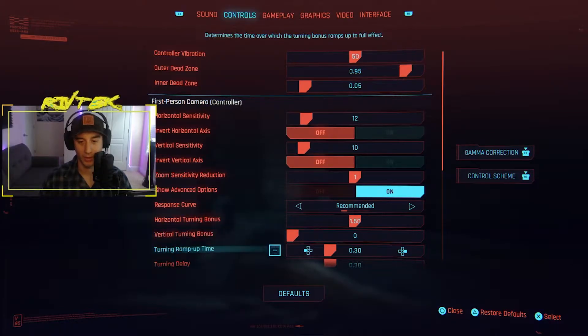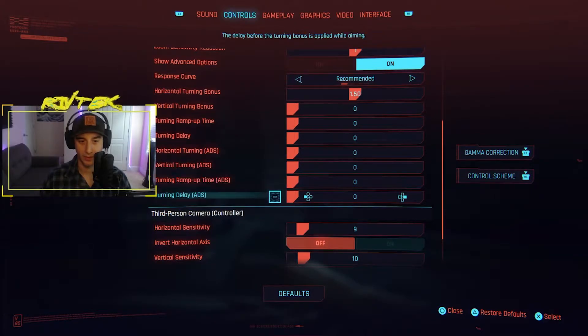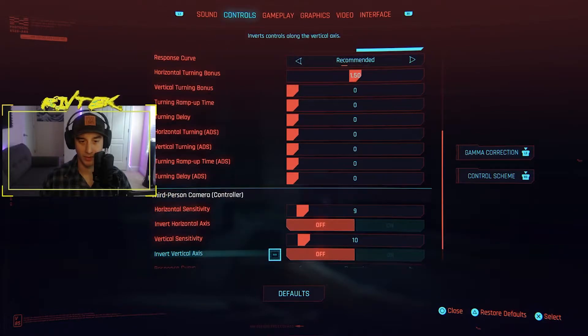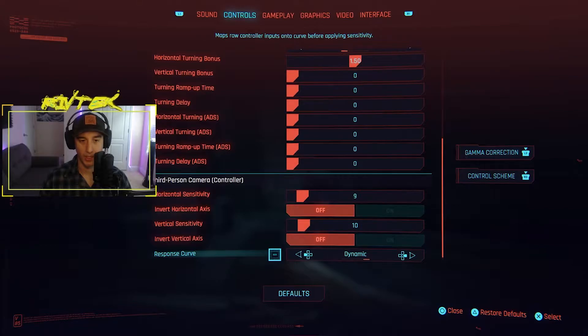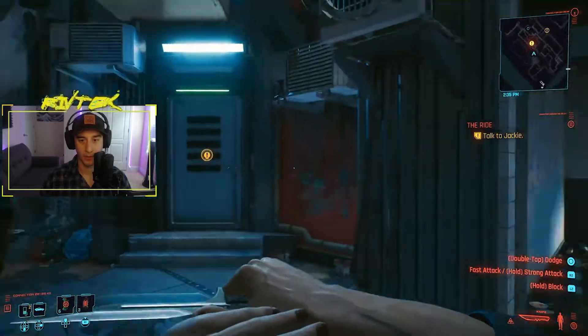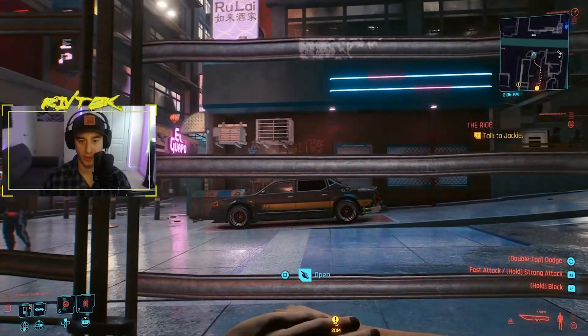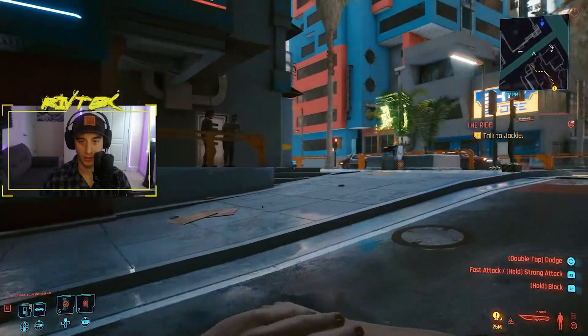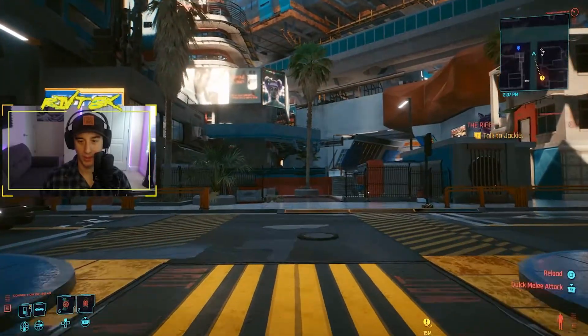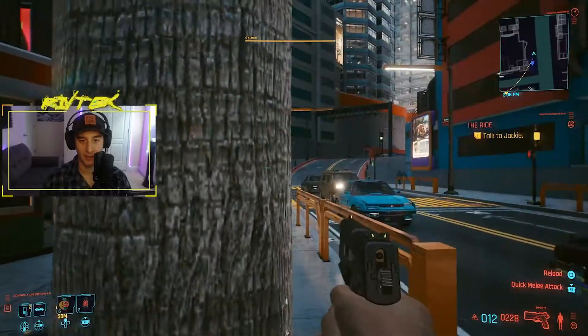What you're going to want to do is lower all of the advanced settings down to zero — that's zero for all of them — and then third person camera control as well. That will basically control things like when you're in a vehicle. So set everything to zero, and this is where you can mess around with settings. Now back out into the game — it's so much easier to turn on the move than it was before. Everything is responsive now; whichever way I'm turning, it automatically turns that way. And the aiming is so much easier too.